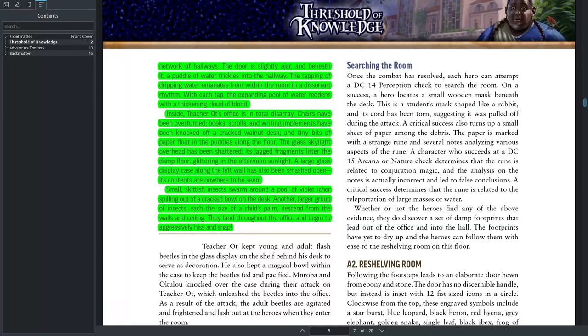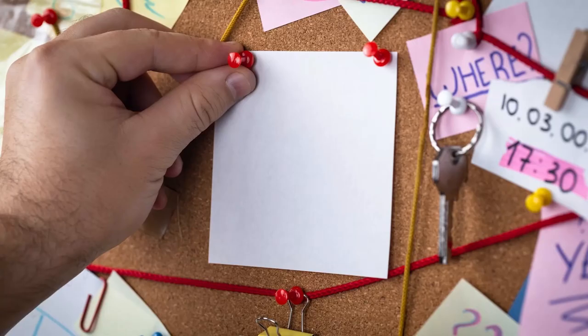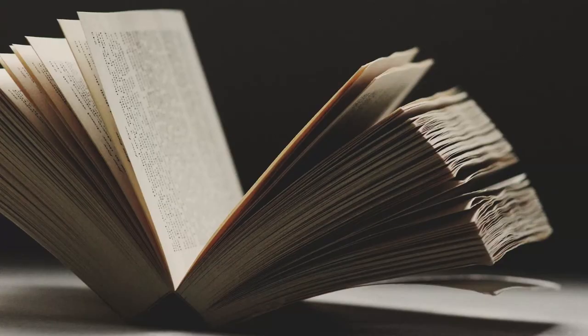That's too much to read while you're trying to run the adventure, and it's not really clear what you're supposed to read to yourself and what you can share with players. Now luckily in Paizo's adventures, there are text blocks that are very clearly marked that you can read to the player, and that does contain some of this information — for instance, it talks about the flash beetles that I have in my notes — but it's a lot to process during the game.